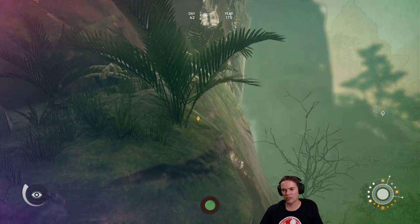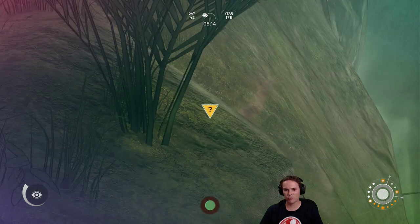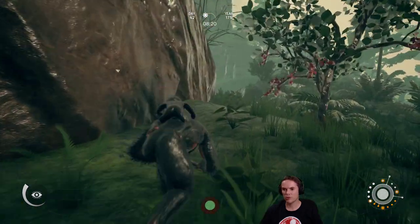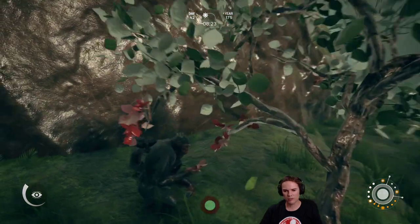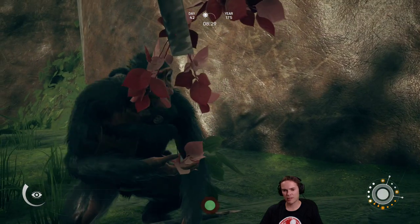We should probably get the ones on this side because I feel like we need to move away from this side. Go on then — that's our next objective, whatever the hell that is. Let's move out. Drop that a sec, inspect. It's getting my skill up.